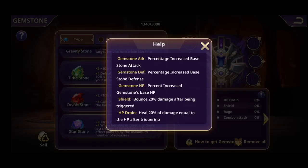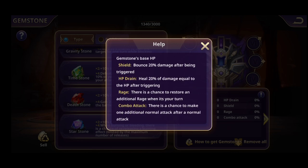Gemstone attack: your main attack will be increased depending on the percentage of your gemstone attack. Gemstone defense: your base defense will be increased depending on the percentage. Gemstone HP: your main HP will be increased based on the percentage from all six gemstones. Shield bounces 20% damage after being triggered. HP drain heals 20% of damage equal to HP after triggering.